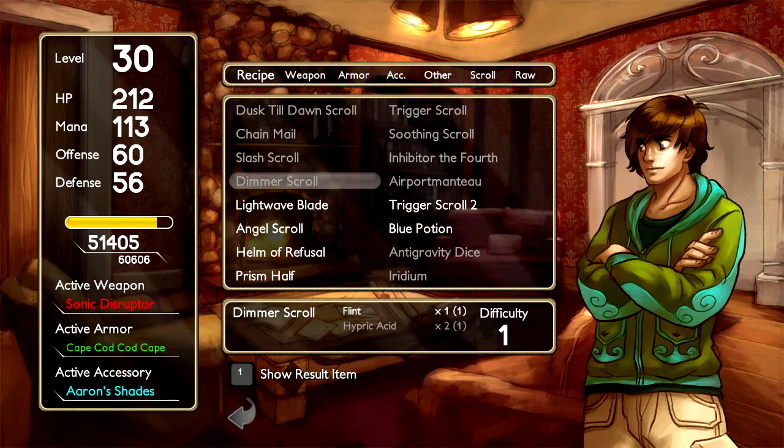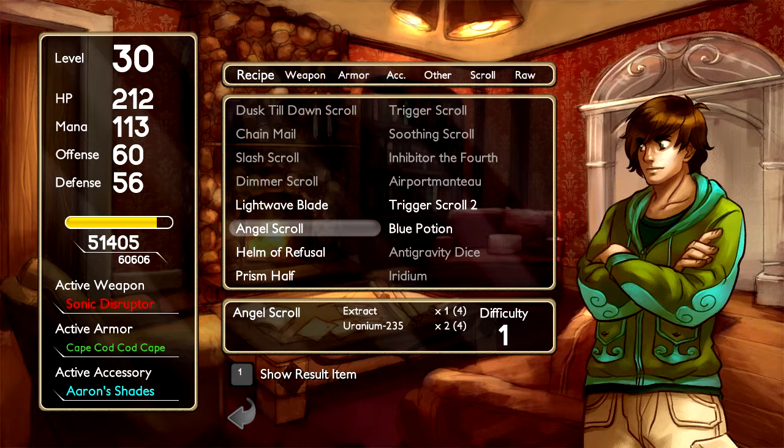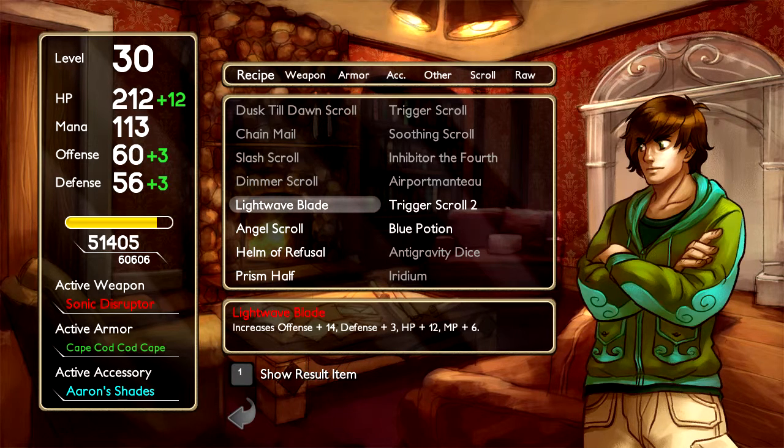I was grinding for materials, like this blue potion here, angel scroll, all these things — they all looked pretty good. So let's go for this, because this just seems like it's better all around.